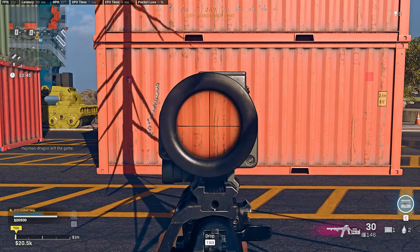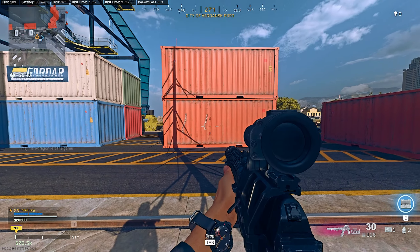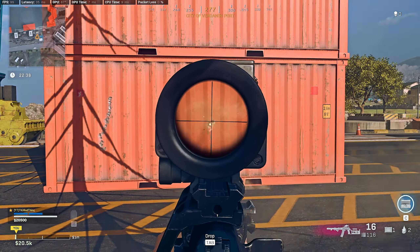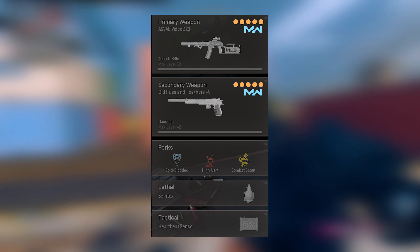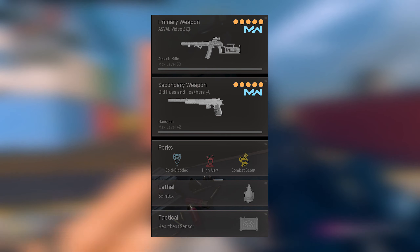Built with an integrated suppressor, it has a very fast time to kill up close. Past 20 meters or so, the recoil gets a bit weird and low bullet velocity makes it quite difficult to use effectively. Here's the class — the perks are Cold-Blooded, High Alert, and Combat Scout, paired with the trusty Deagle.